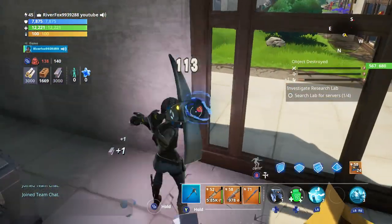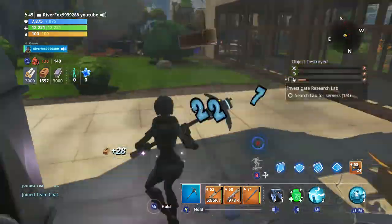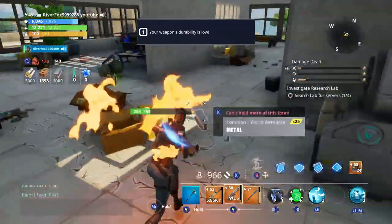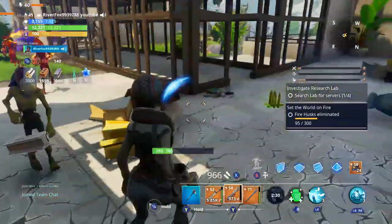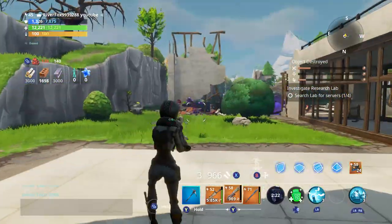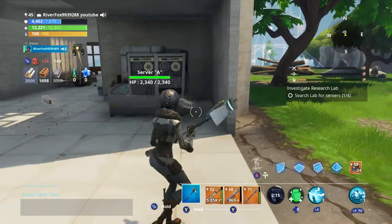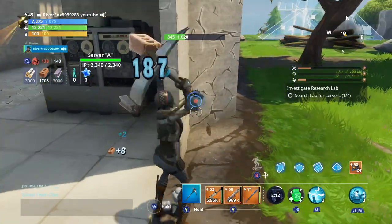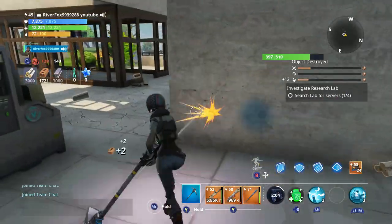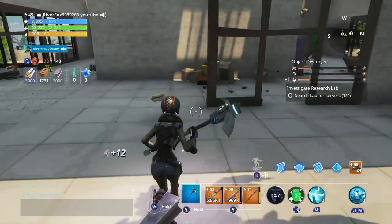We're going to have to do a fair bit of clearing out here to get this secure. We've got all the husks coming around here as well. So we've got our first one. We need to do some clearing around because we are going to need to put a lot of defences on this. I'll clear some of this out, get our build going, and we can go from there. I'll see you in a few seconds.